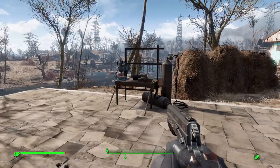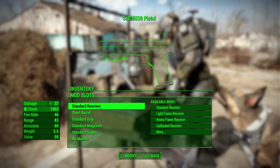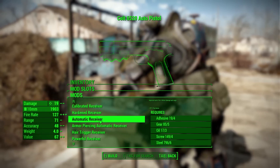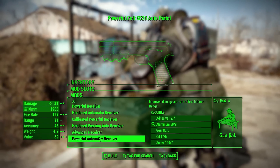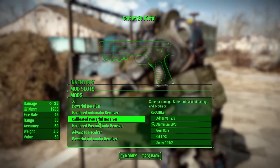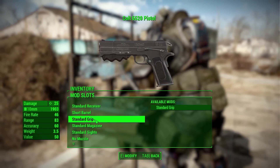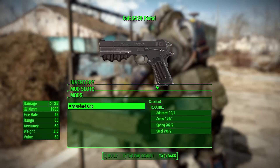As for the modifications that we do have, let's head over here to the weapon workbench and have a gander at it. The receiver's pretty standard fare here — we've got everything from the standard light, heavy, hardened, and various automatic and semi-automatic versions. The same sort of receivers you're really going to see with pretty much any weapon, but still a good number of options in here. Sadly, we don't have any different barrel options, so we can't exactly change that, and same thing with grips. I would have loved to at least seen a marksman grip or something along those lines.